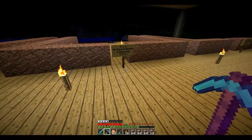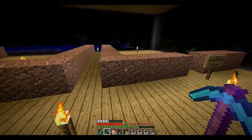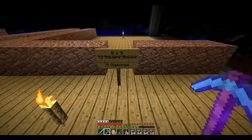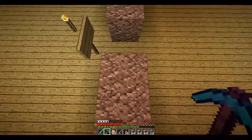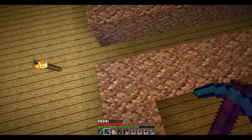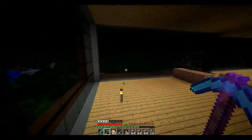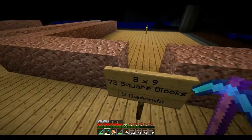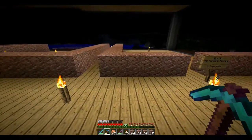The next one is the medium-sized one: 8x9, 72 square blocks, which is 5 diamonds — one diamond more than the smallest. Then there's a 9x9 plot, but it's not 81 square blocks — it's actually around 75 to 76 blocks because you're losing about 5 blocks in a corner. So it costs 5 diamonds and 2 iron, since it's a small bit bigger than the medium plot.